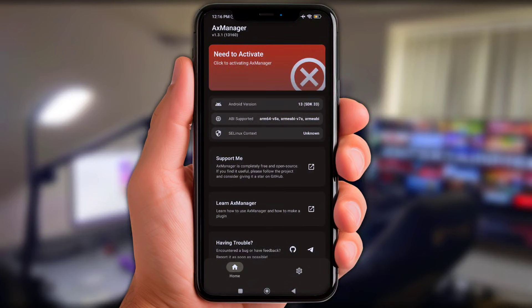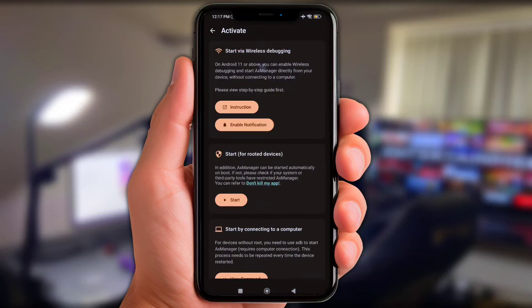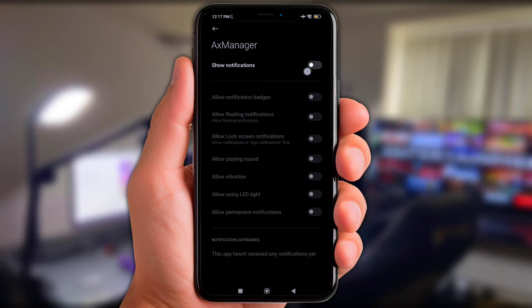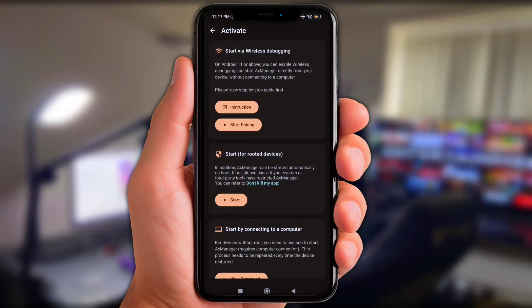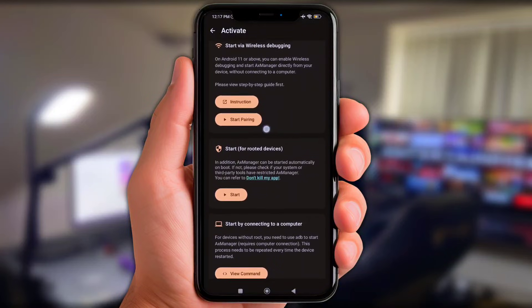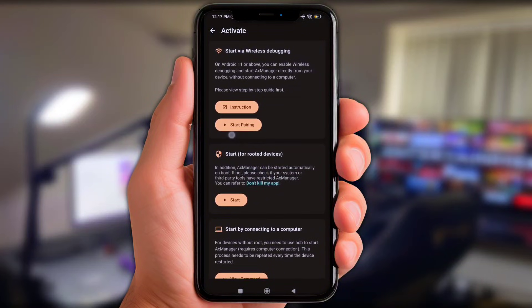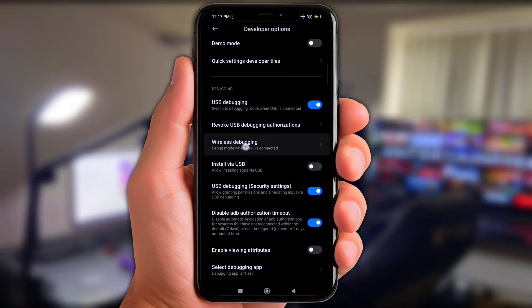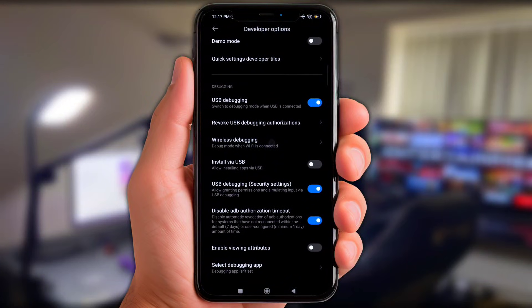We need to grant permissions first — simply click the logo here. Next, enable the notification option. Before you click the start button, make sure to activate the developer option on your phone first. Once developer options are active, click start. Then turn on USB debugging and also enable wireless debugging.